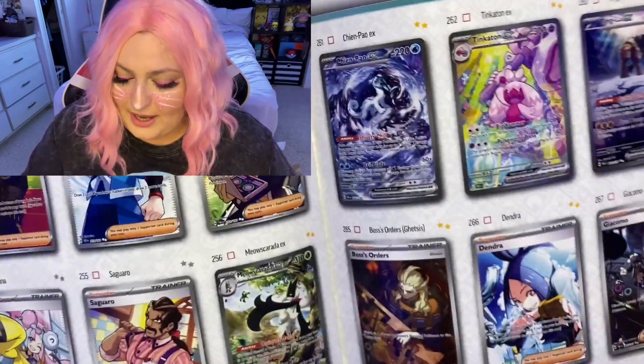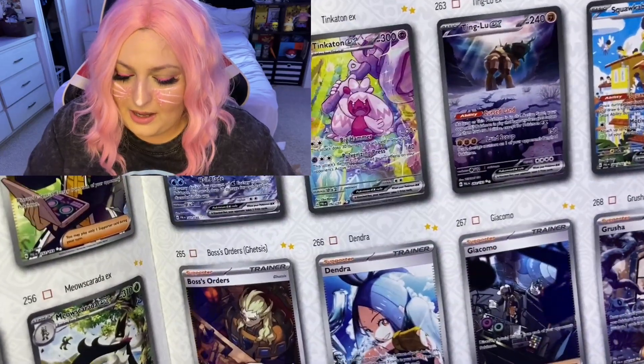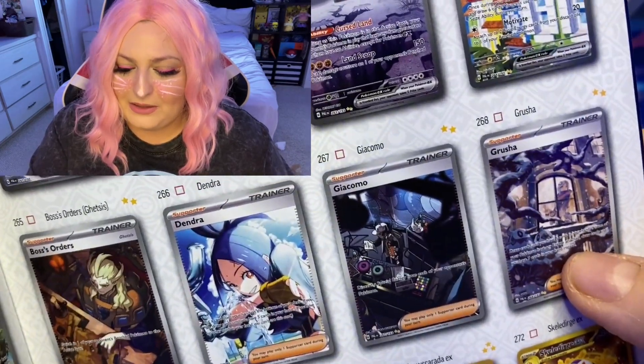that — also the Dendra and the Giacomo. I really want the Giacomo playing the DJ set, I really want that one — and also the Grusha looking through the window.